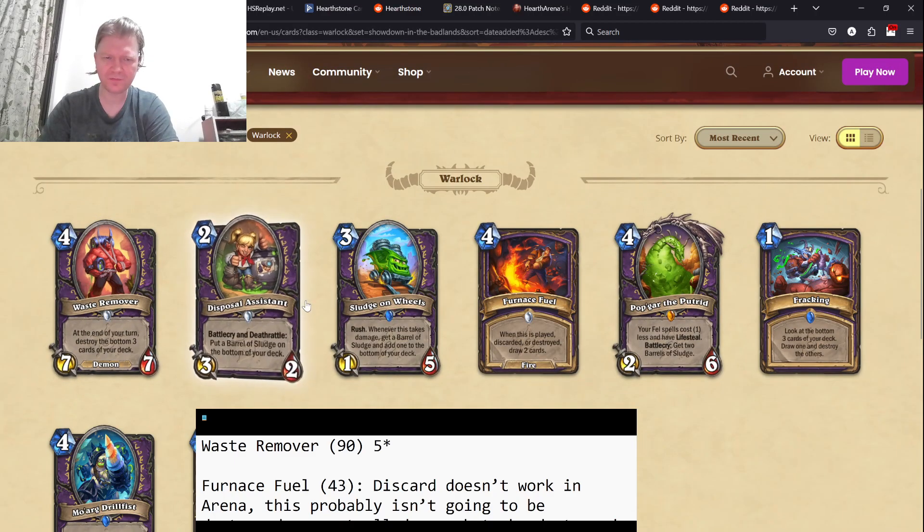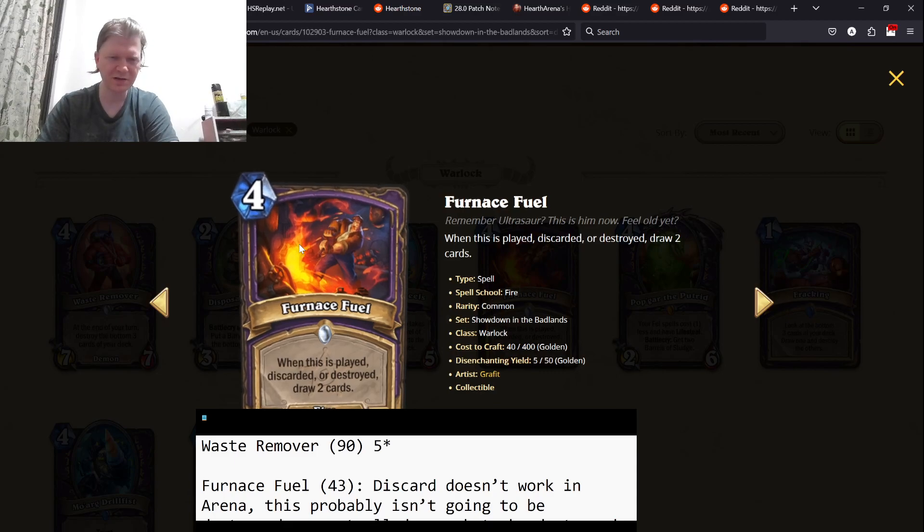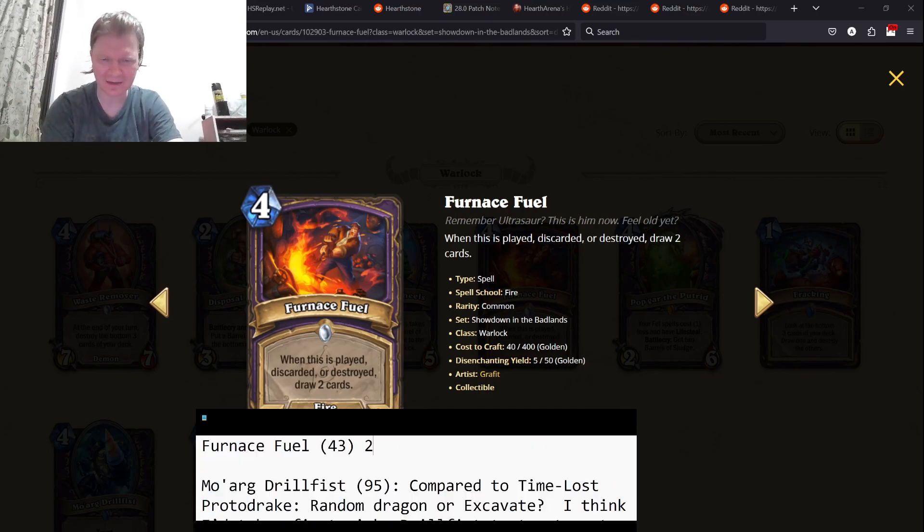Next one here, Furnace Fuel — when this card is played, discarded, or destroyed, it draws you cards. Four mana, so it's going to be hard to discard. There are discard spell cards, but it's in that nebulous range — not too low and not too high to easily discard. You can't really discard that way, and destroyed maybe if it's on the bottom of your deck, but there's no real way to do it. And then played, it's four mana draw two cards, and that's bad for Warlock. I have it as borderline two stars — this is not a card you want to get.